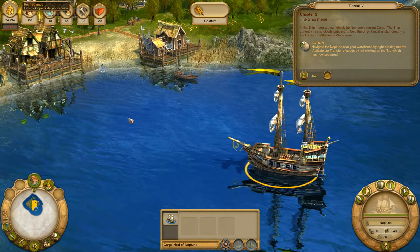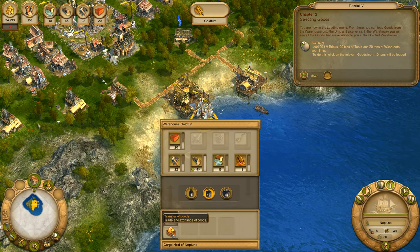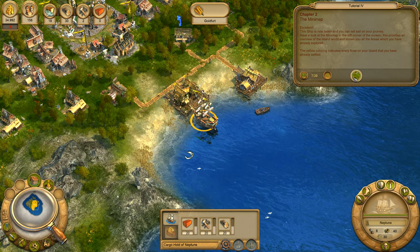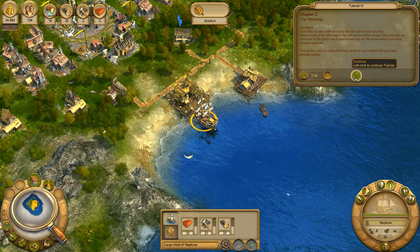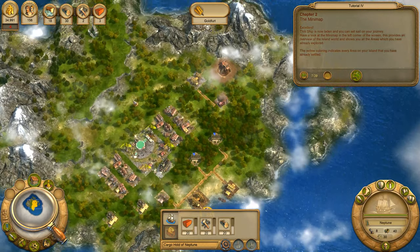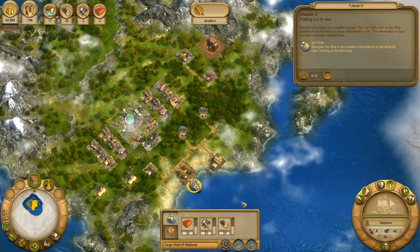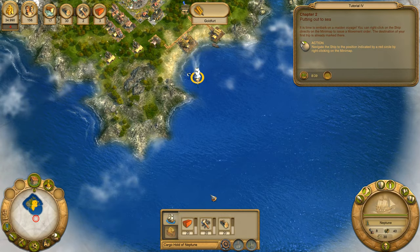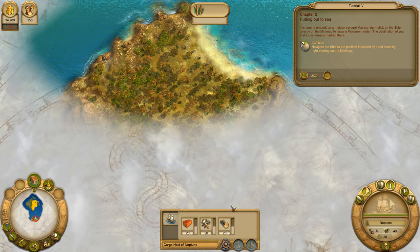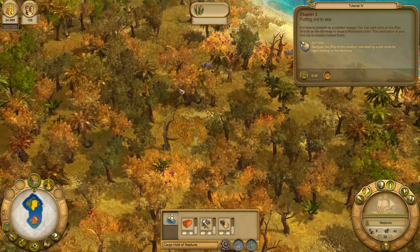In the ship menu, you can check the Neptune's current cargo. The ship currently has no goods on board. To load the ship, it must anchor directly in front of the settlement's warehouse. You are now in the loading menu. From here, you can load goods. This ship is now laden and you can set sail on your journey. Have a look at the mini-map in the left corner of the screen. This provides an overview of the island world and shows you all the areas which you have already explored. The yellow colouring indicates every area on your island that you have already settled. You can right-click on the ship directly on the mini-map to issue a movement order. Steer the ship by right-clicking on the mini-map at the position indicated, shown by a red circle.